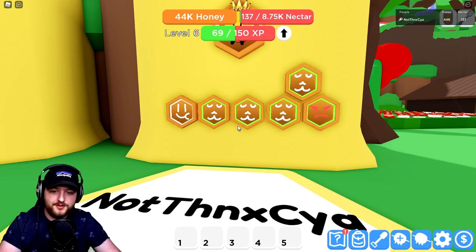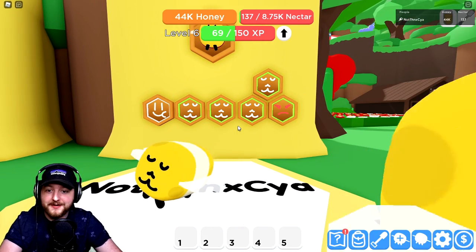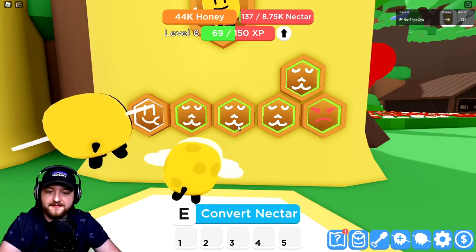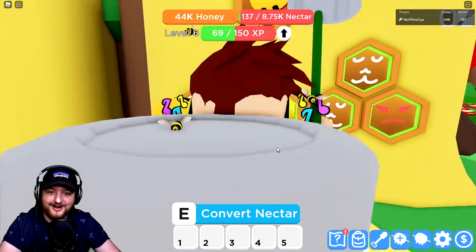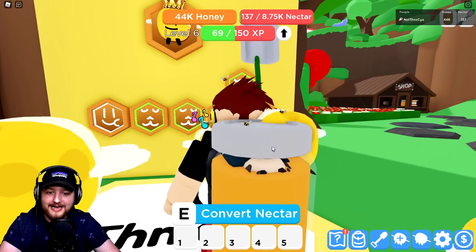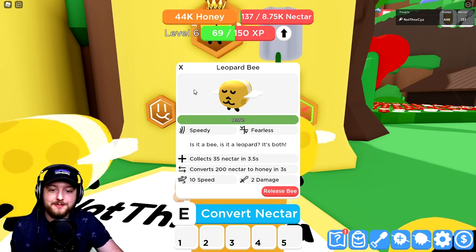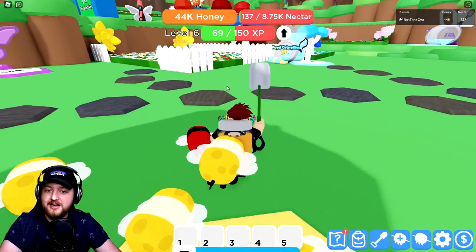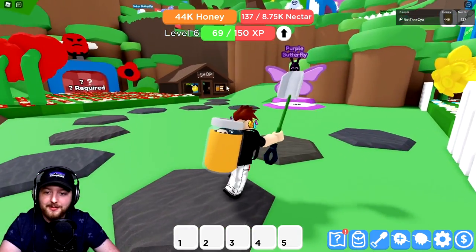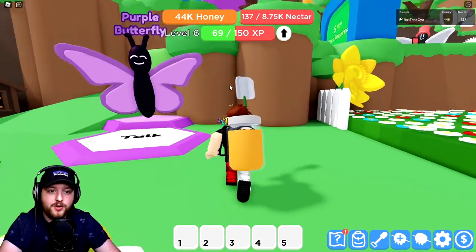Look at this - my bees! I started again because this is now the public version, and for some reason I've bred the same bee a lot. I've got like a white hive, an accidental white hive. I've got loads of these leopard bees but they're rare, they're pretty good, and they give you a speed boost. It makes us get around the map really really quickly, which is awesome.